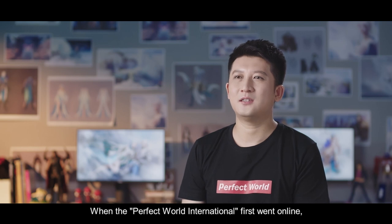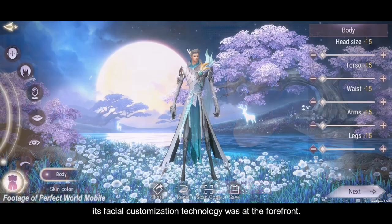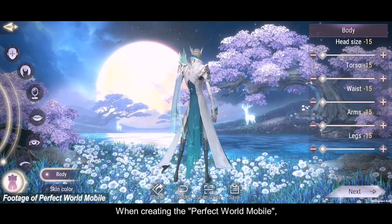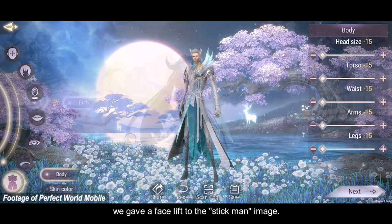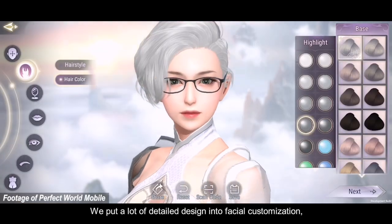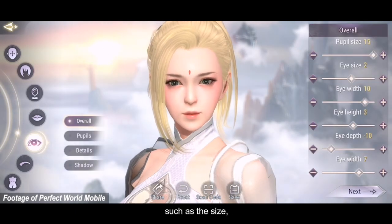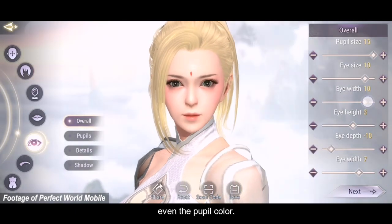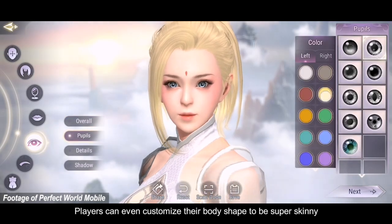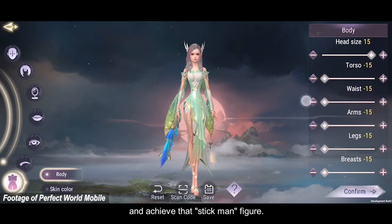When Perfect World was in its early stage, its character creation technology was very, very advanced. We made a lot of detailed analysis — for example, the size of the eyes, the shape of the eyes, the angle of the eyes. Players could also adjust the size and proportions of their body.